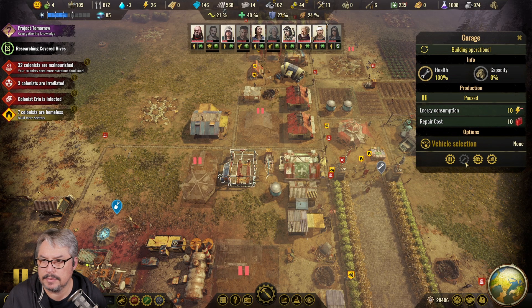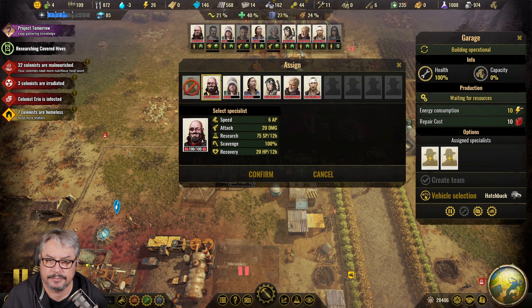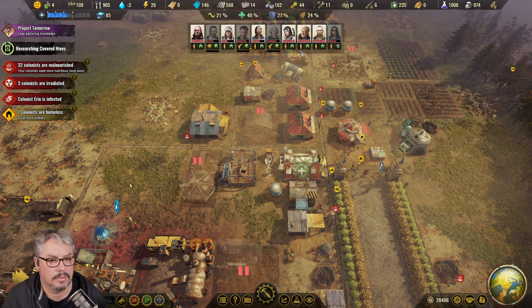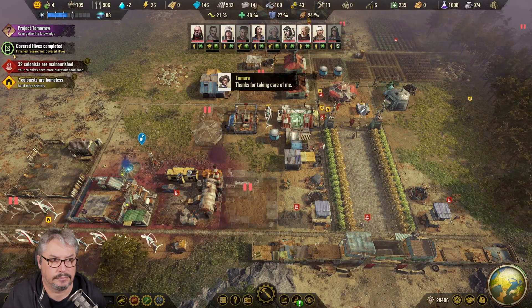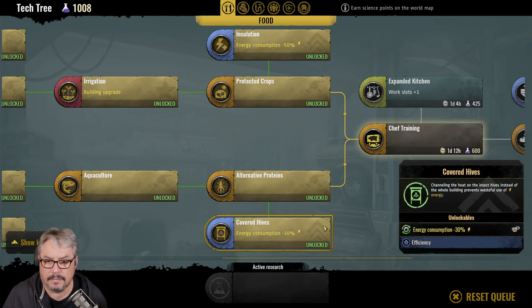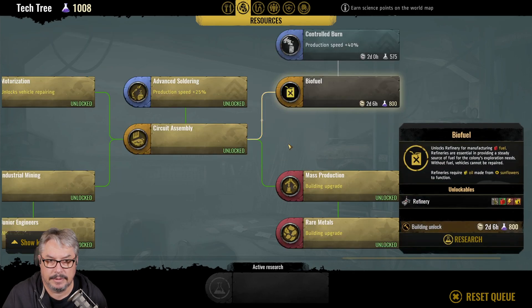We could send out some more people - two-person car again. He's got 200% scavenge. She's not healed, but we'll send you and you. These are great, but very expensive. Buy a fuel.